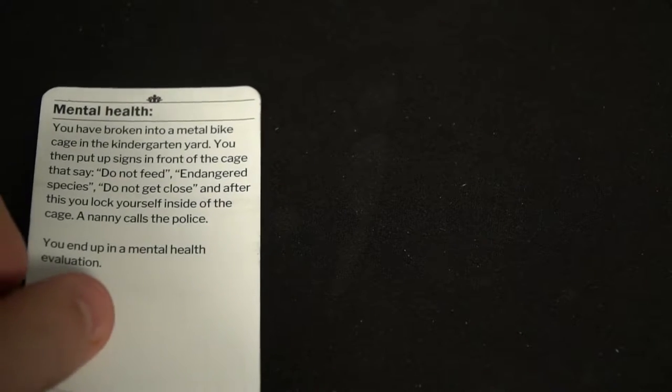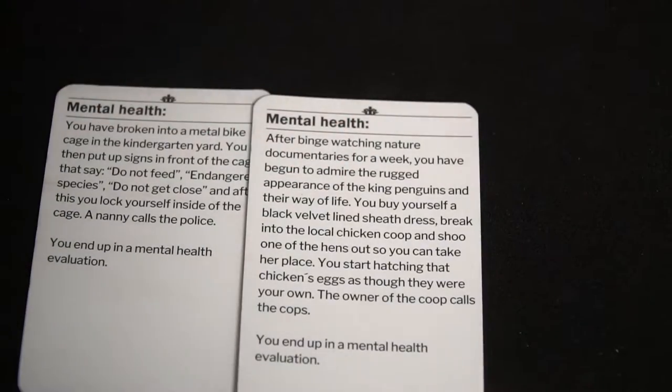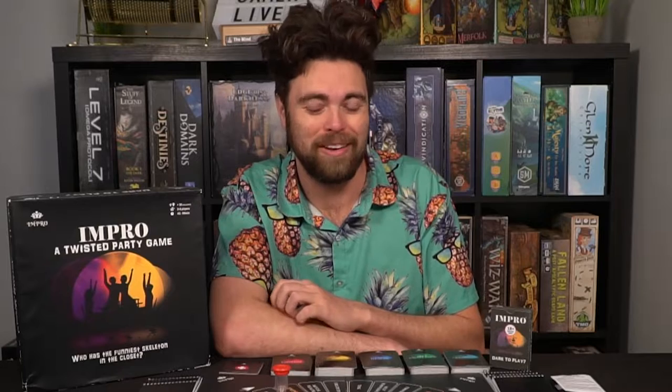The cards have different categories and each category is a different way in which you're going to interpret what you need to do in order to succeed. One of them, like the mental health card, is going to have you end up in a mental health evaluation. You'll have a certain predicament and you'll have to explain why that predicament is not insane. Players will judge you, determining if you're insane or not. If you are insane, you'll lose a turn; if you're not, you get to move forward an extra space.